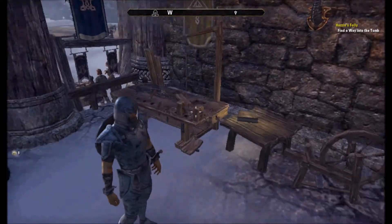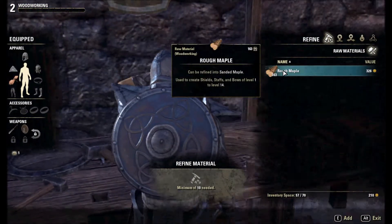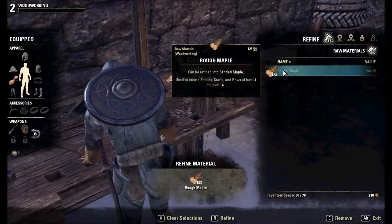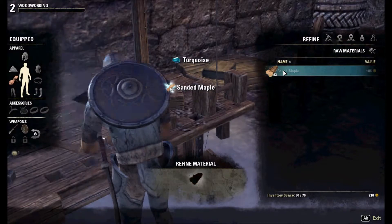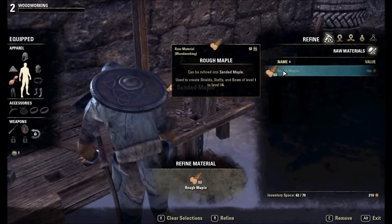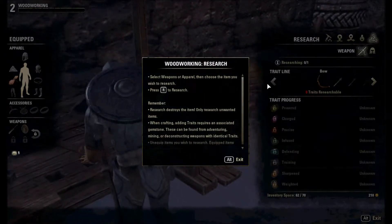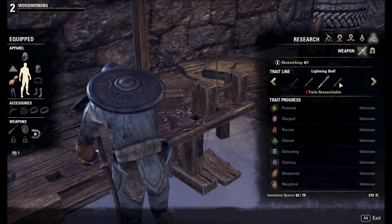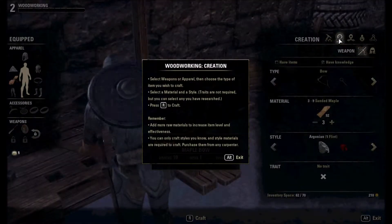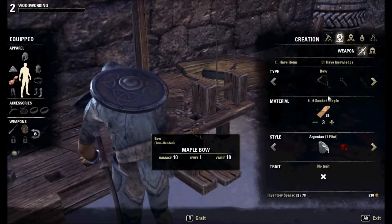Why is it not so easy to find the crafting table? Come on, what's next to it? Here we go. Anything I can research? Nope. Nope. Woodworking. There we go. Craft in the style. Nice thing to do - I think I'm going to make an Argonian shield.